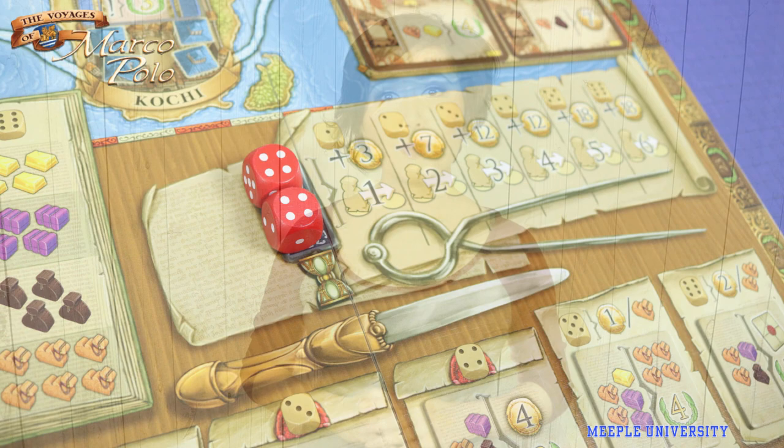There are a few things you can do to earn points in the game, but you start by rolling your 5 dice and assigning your dice as workers — one or more dice, one player at a time — to the main board.